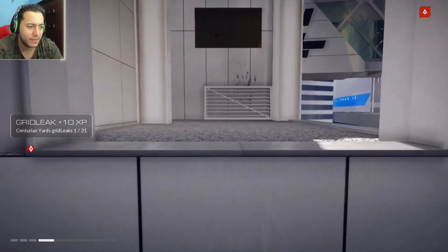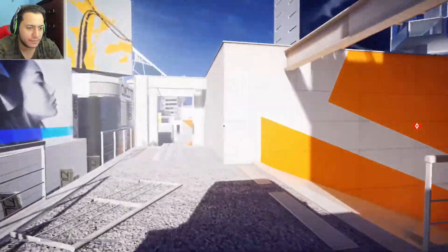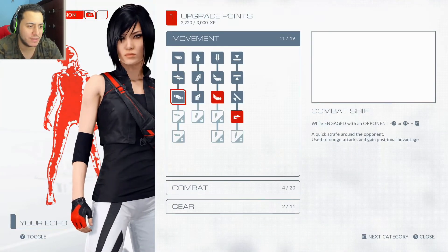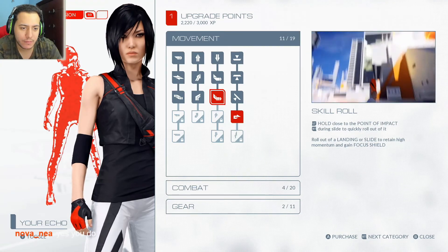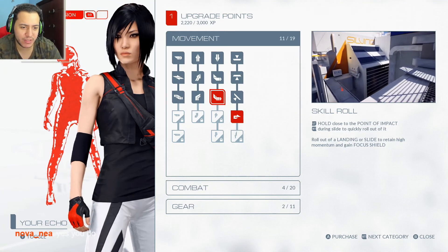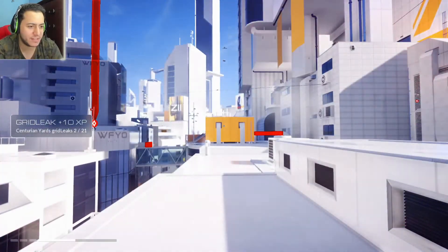What's this? Red leak. I just realized this game is broken up into sections. If I spam right trigger, do I move faster? Oh, I got a skill point — let's get the roll. Movement. Yes, let's get the roll. Holding left trigger close to the point of impact will roll. Holding left trigger close to the point of impact right during a slide to quickly roll out of it. Roll off of a landing or slide to retain high momentum. Well, I guess we're gonna practice it right now.